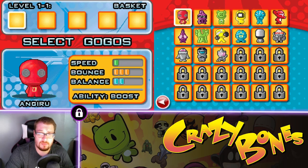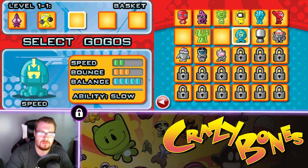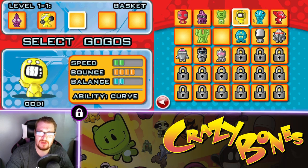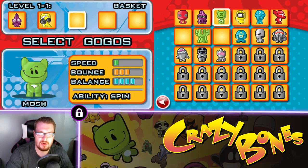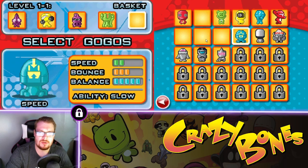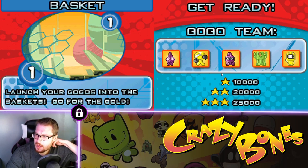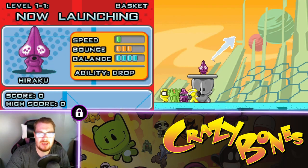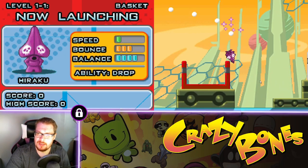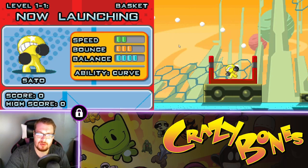We're doing basket now. We're gonna grab Haraku — he's got spin and curve, which is good for basket, and drop is good for baskets too. So we've got slow — that could be okay. Spin, drop — give me all the drops. Boost, none, none — we'll try spin. We need to make 25,000 basically, just hit them all. We might have to redo this one a couple of times. I see there's a drop — bummer. I think there's three baskets we have to get them in.